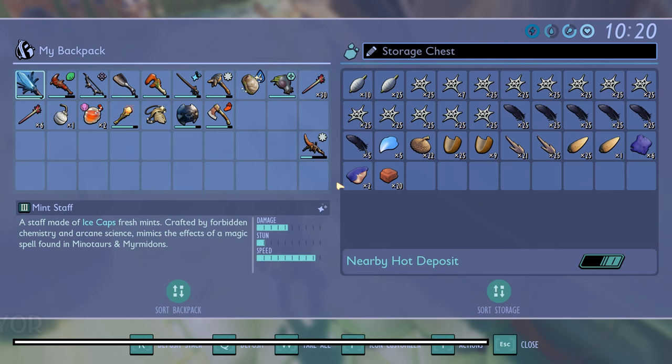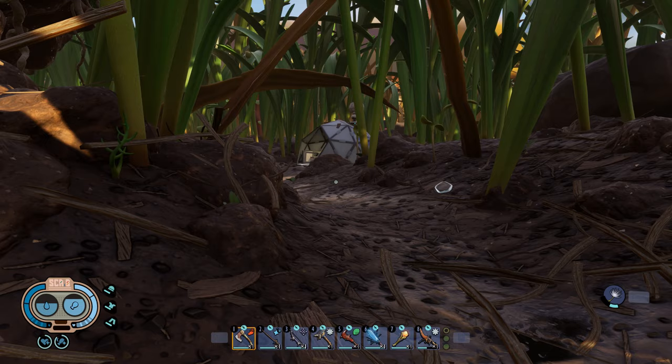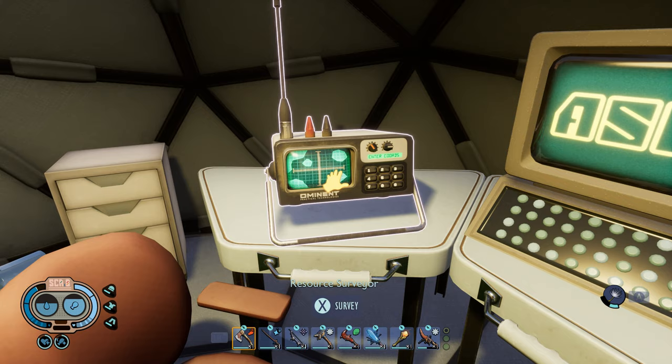As you progress through the storyline, you will notice that resources can be difficult to locate and you may not know where some of them are. This tip is helpful for any of the resources you have analyzed. You can find the surveyor inside every field station, but if it's not powered on, that means you have to activate it. Here's how.